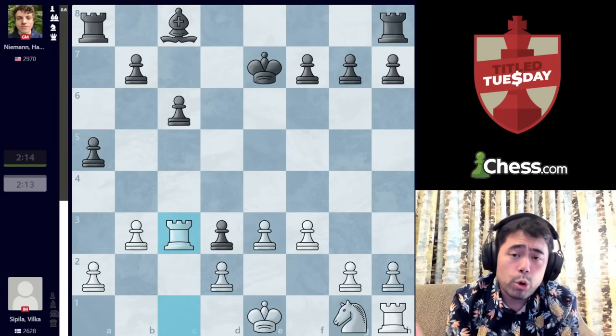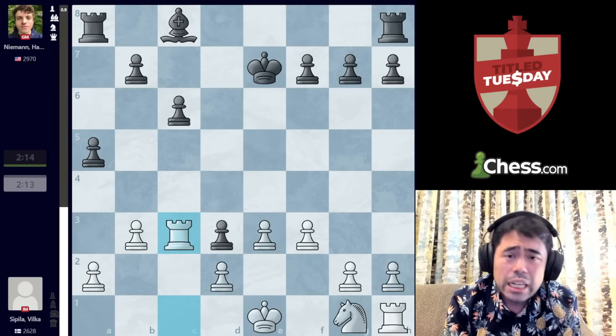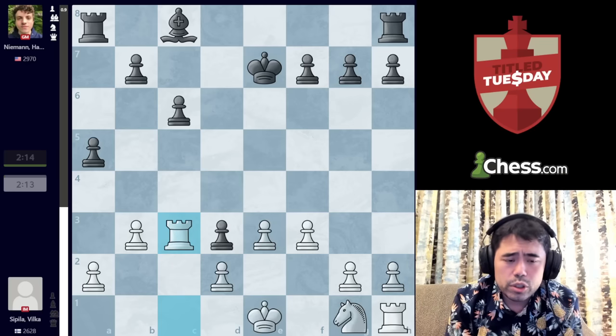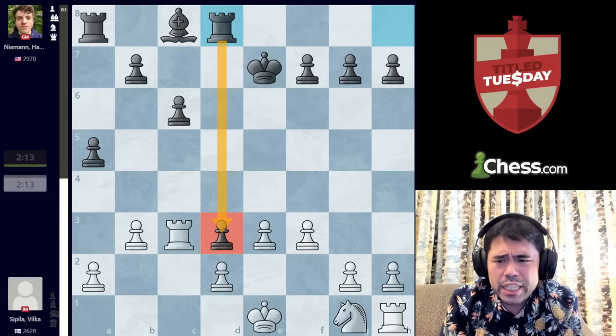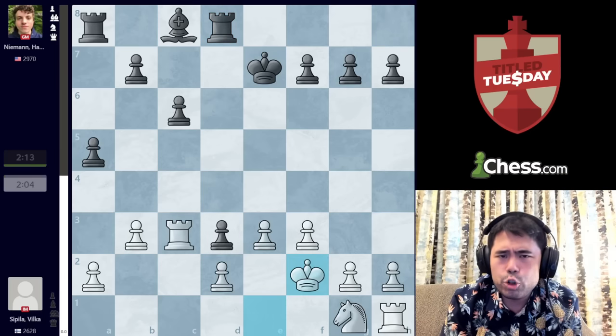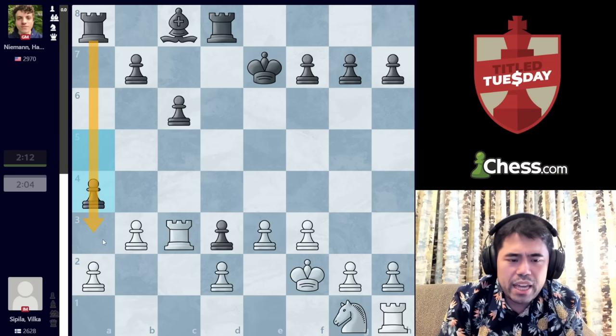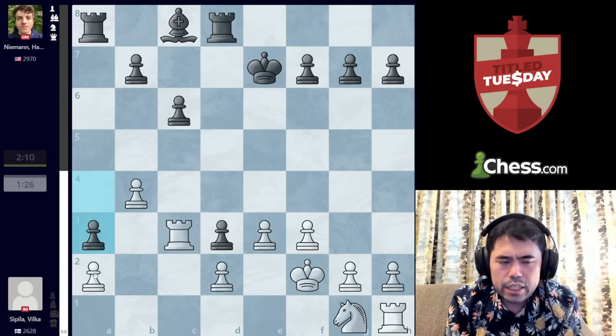That being said, at this point in the game with both players having only used 50 seconds, this would have been a good moment to spend 20 to 30 seconds figuring out whether A4 was a good move. So we get Rook D8 played instantly. Now we have King F2 being played by Spila. Pawn goes A4, trying to open up the A file. Spila plays B4, keeping the file closed. And now we get the move pawn to A3.